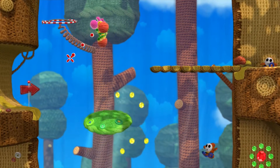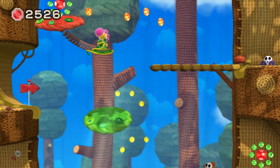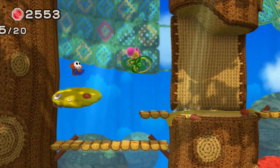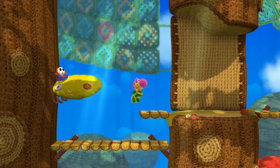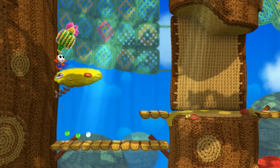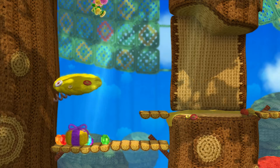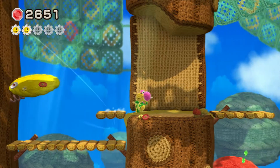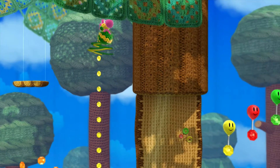You can throw things while you're in the air. I'm not sure if I'm progressing through the level, but that's just what this game is going to be — a whole lot of exploration, which I like a lot. And we got a flower — that was the second one, so we're on track. Let's just stomp down here.